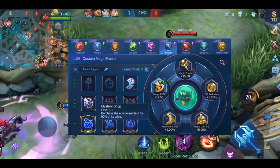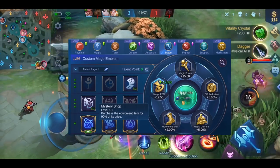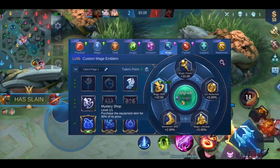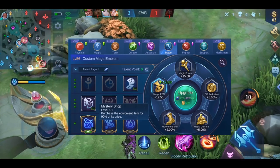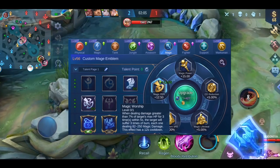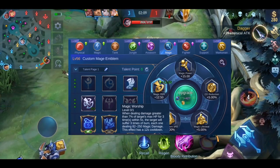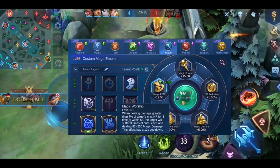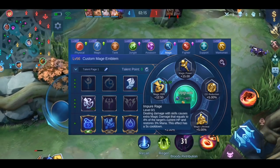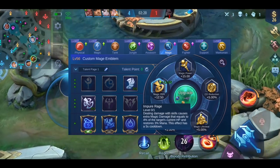The fact that you can have your core items faster than anybody else gives you a huge advantage in the early game. The early game is your time to shine as a mage, and with this talent you will shine even brighter. You can also use Magic Worship if your hero is able to easily activate its effect — this works well on heroes who use a 3-skill combo, for example Eudora or Aurora. And use Glorious Pursuit if your hero desperately needs mana regen, like Cecilion for example.